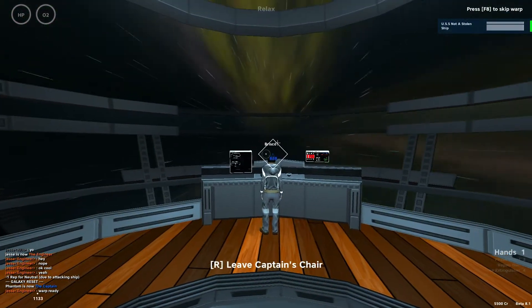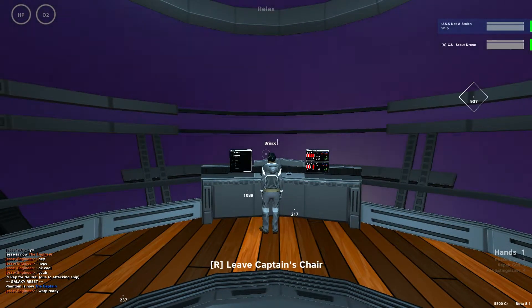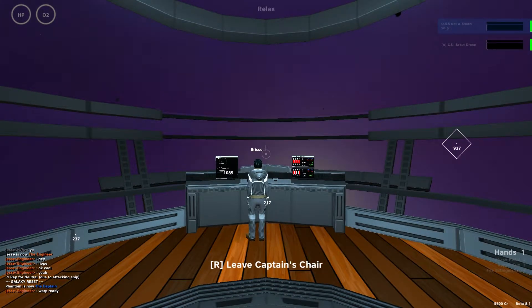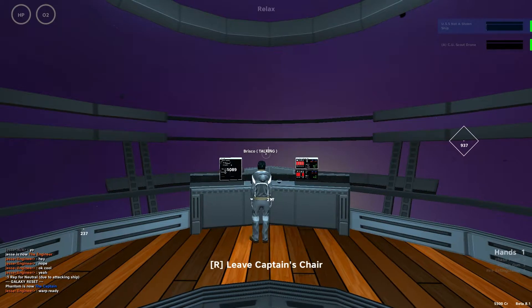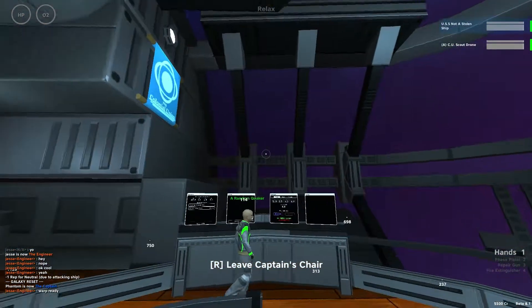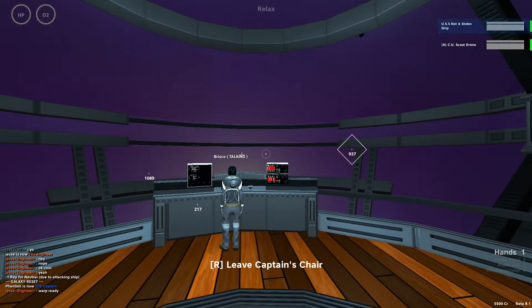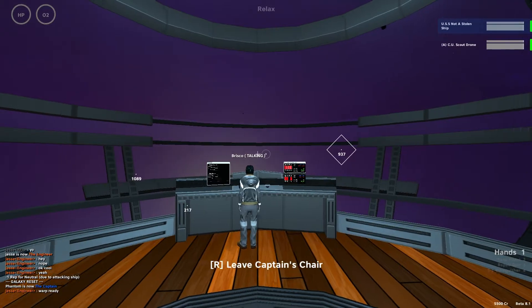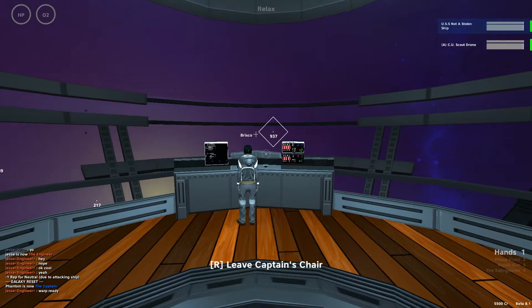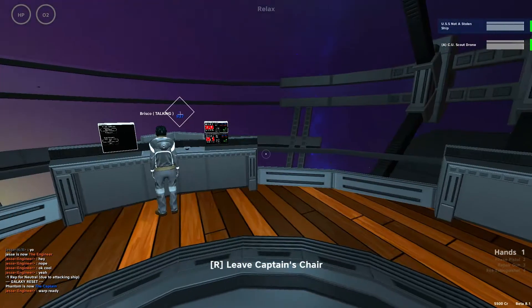Alright, I'm going to take us out of warp in 3, 2, 1. We've got Scout Drone. Line us up to 937 to go to the next location. Purple haze. Jimi Hendrix would be quite happy. Another round of spin the bottle in space, and we'll be right there. It's a very expensive game of spin the bottle. The best ones always are.